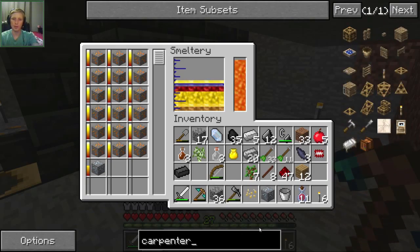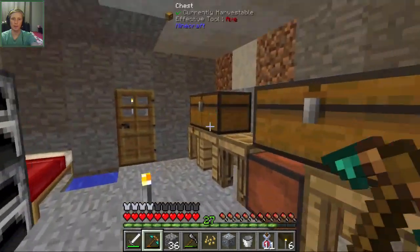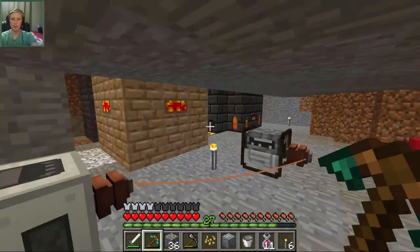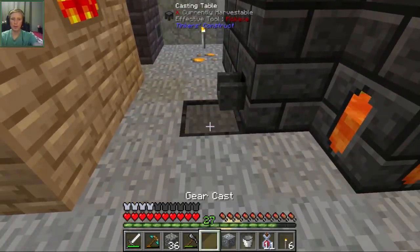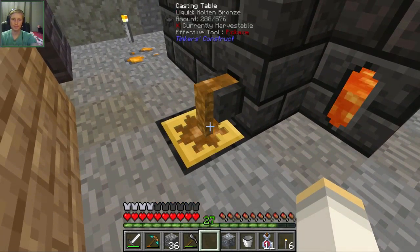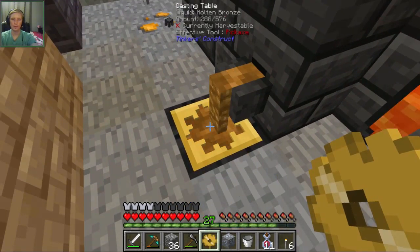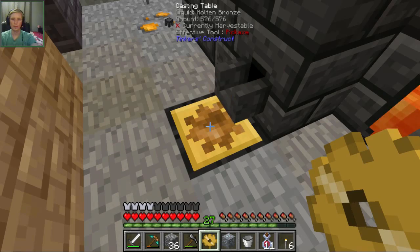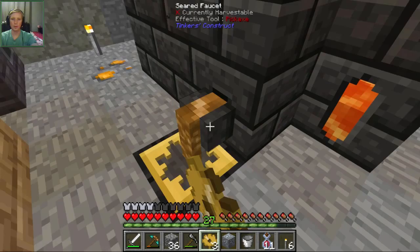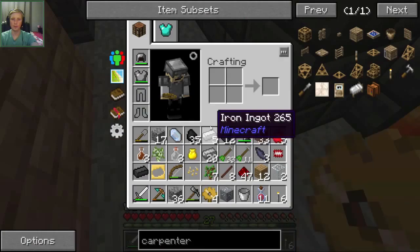And then the other thing for the carpenter was glass and gears. Let me get a gear cast real quick. And then it was glass — we have two, which is just how much I need. Perfect. So we'll take this out, put the gear cast in. So we have 24 bronze — we need four gears. One. Two. Three. And we got four.